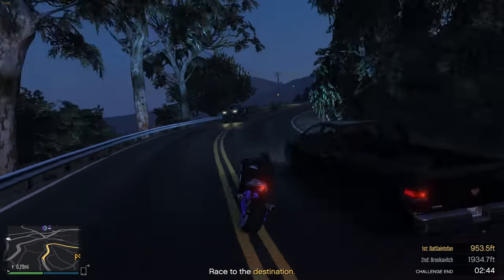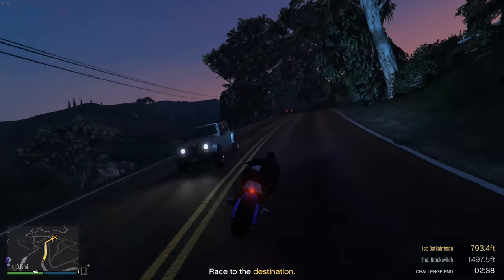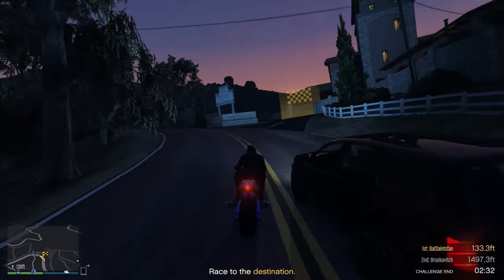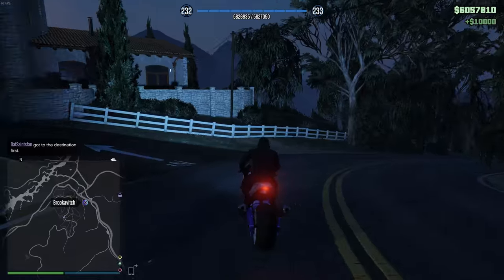The challenge you can do is called Race to a Point. Like the name suggests, you race to a point — either a random point it assigns or your clubhouse. The winner gets $10,000, so it's not that much, but maybe if you're all going back to the clubhouse anyway, do it and the winner gets an extra $10,000.